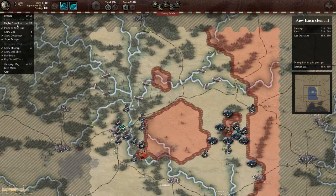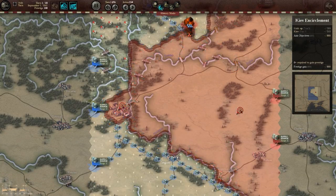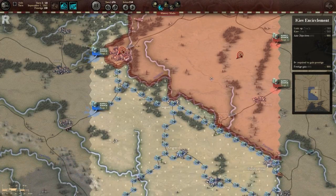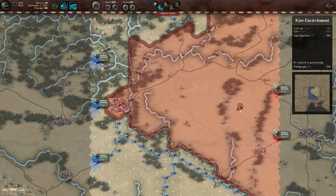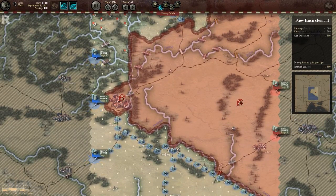I want to give some commentary on this one. So we start off with something like this and our objective is to take two objectives — the first one is a city, the second one is far back. Our focus is only on taking and cutting off enemy supply. In this game the most important thing is making sure you have enough supply so that your troops can attack the enemy. There's more to it than just getting supply, but that's the core of it.